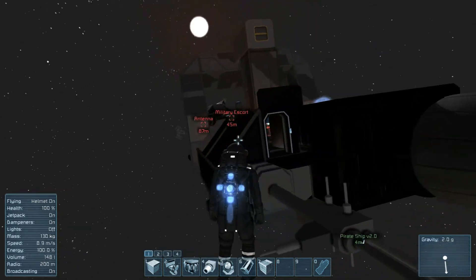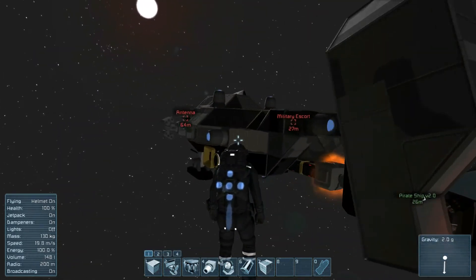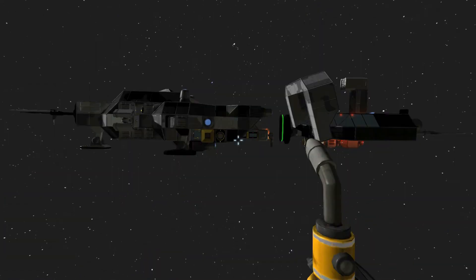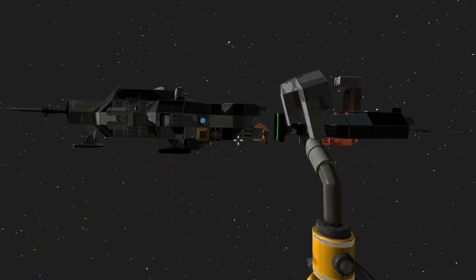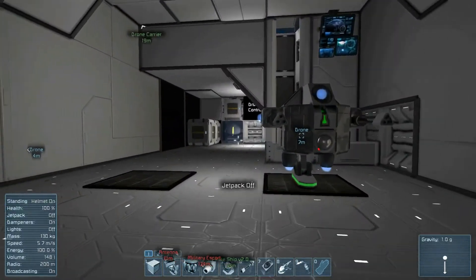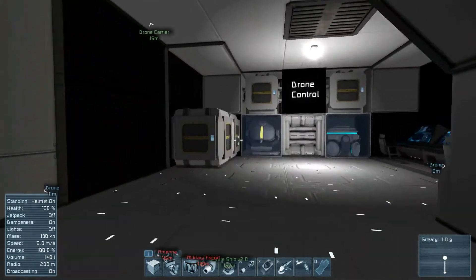We've come to a complete stop. This is the ship I've captured — all the turrets have been disabled. Now I'm going to go into my drone carrier and pilot a drone to take out the interior turrets.